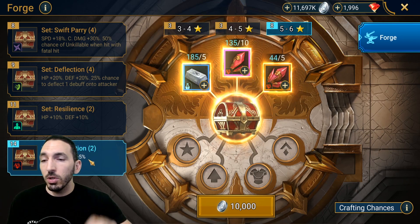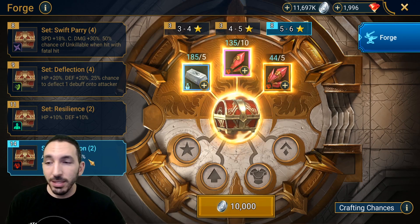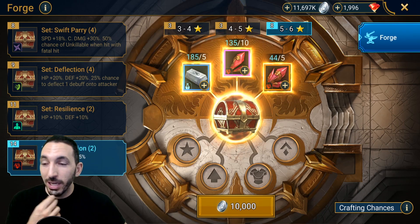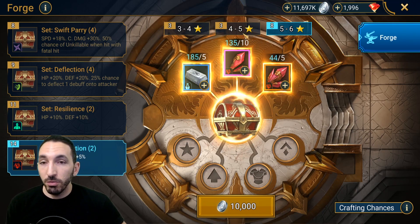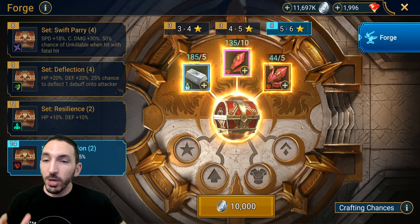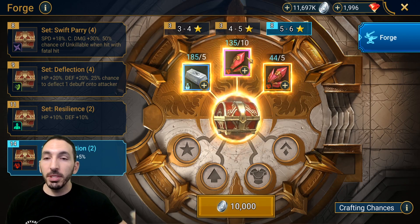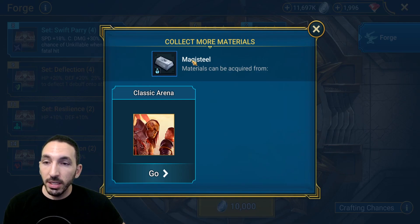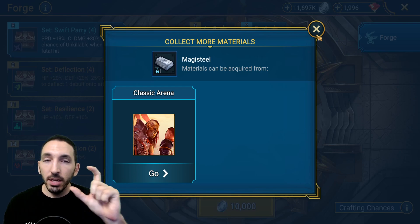It's not as much speed as a speed set, but five percent is much better than zero. So getting some accuracy and some speed is going to help a ton of new players. There are some requirements to craft these items. Starting from the top, you need magi steel, which is obtained from classic arena — every time you win, you get up to two to four pieces.